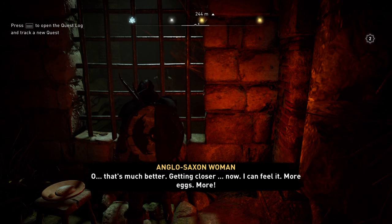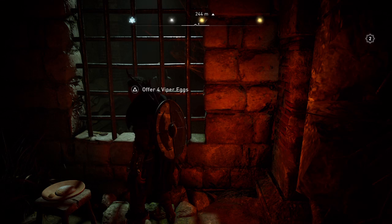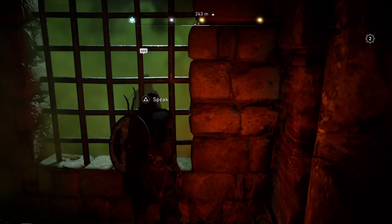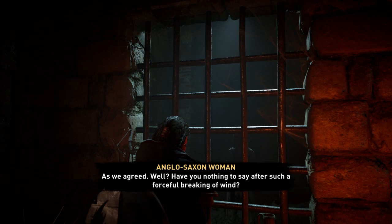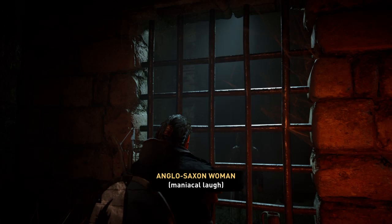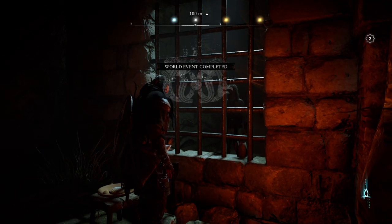You keep delivering more viper eggs: 'More viper eggs... that's much better, getting closer now.' Not the classiest world event, but she's actually underneath a fountain that you'll see in a little bit when we exit. You'll receive the stink brew.